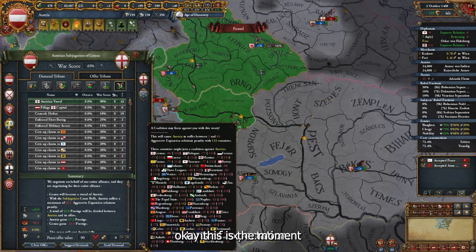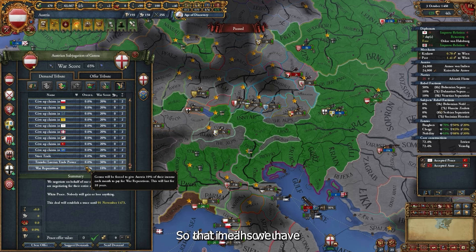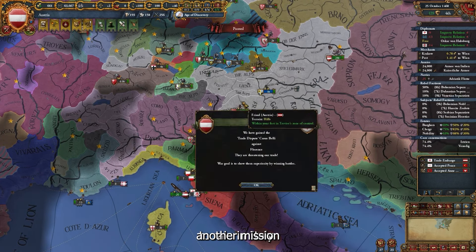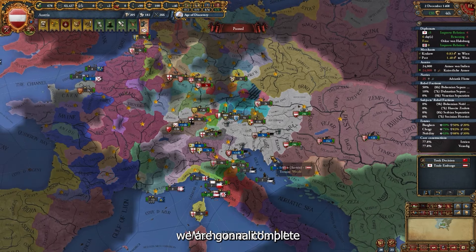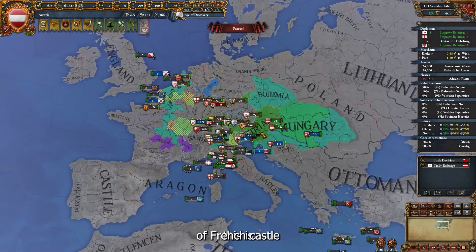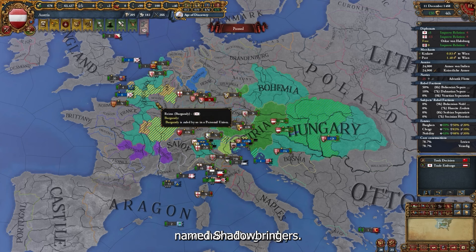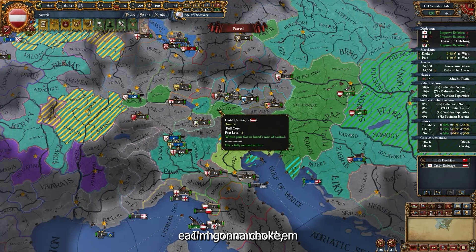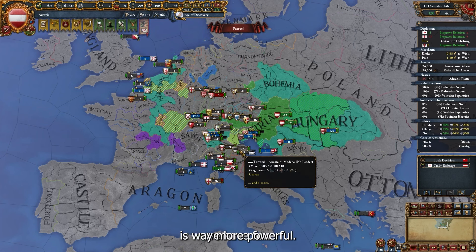We threaten Switzerland and they're ready to give up territory. Savoy is also ready — yes! We got northern Italy too. I'll integrate these two lands and make Genoa a vassal as well. Some countries are forming a military coalition but that's okay, we'll use our power to handle it. Actually I changed my plan — vassalizing Genoa will cost too much aggressive expansion, so I'll just make a small peace with them instead and cut my losses with a victory.